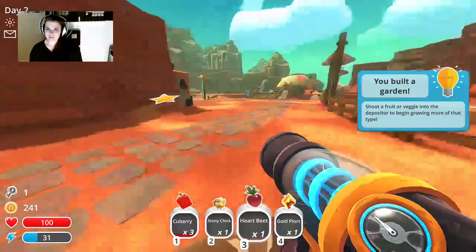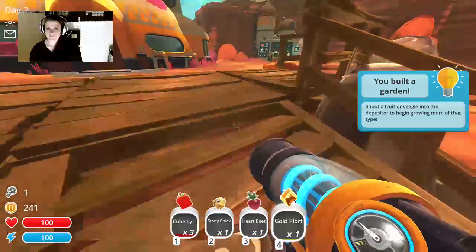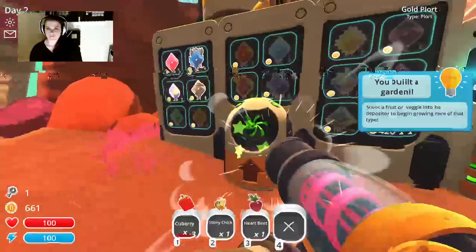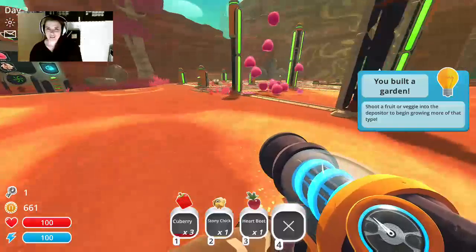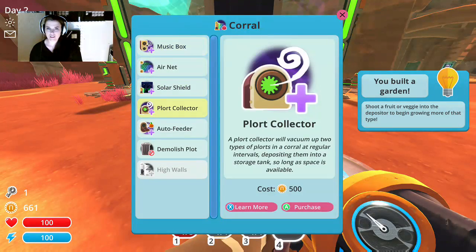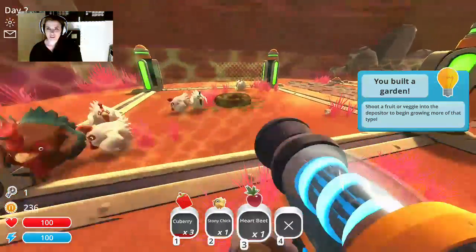I did build a garden — it's crazy, I did all this stuff when you weren't looking. See how that gave us 661. So now let's put the air net on here — I know that's going to take a good chunk of our money, but our chickens need us.